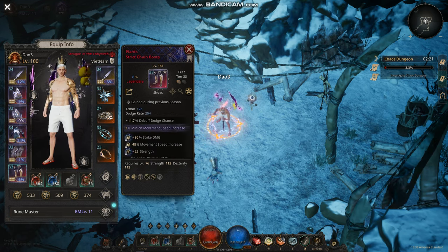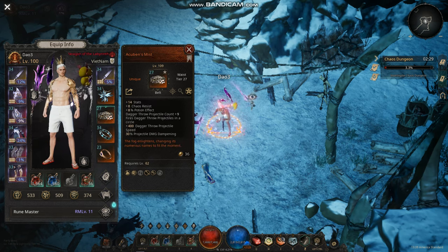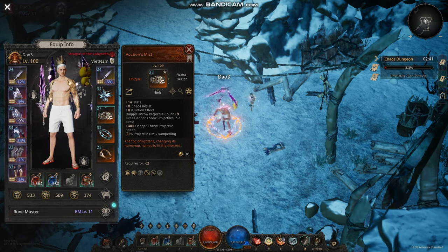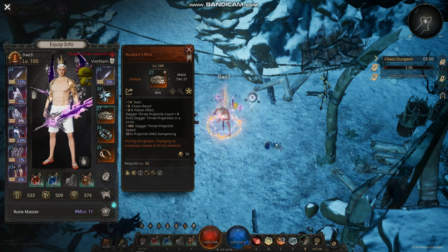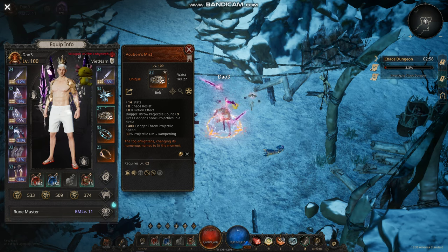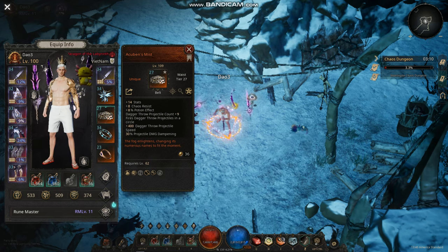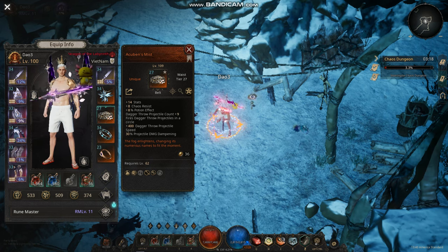This is an elemental build, not a physical build. The must-have item to play this build is Alchemy Mist. What it does is add nine projectiles to your dagger throw and fires them in a circle. It has increased speed, but you get a reduction of about 30% damage — it's a dampened multiplier, meaning a reduction multiplier. So you get 30% projectile damage dampening, but you gain nine projectiles and hit in a circle.